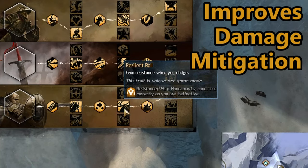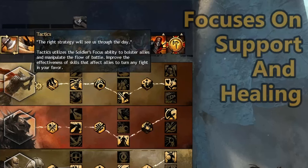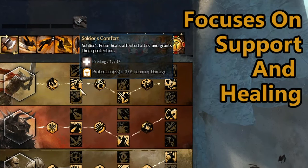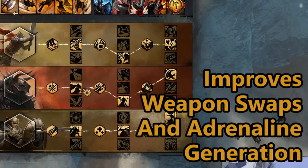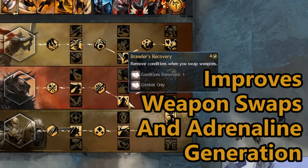Defense obviously emphasizes mitigating damage while offering ways to counter and stun enemies. Tactics is unique as it primarily focuses on supporting allies with might generation as well as being able to heal using shout skills. Discipline focuses on weapon swapping as well as giving some improvements to adrenaline generation for more burst skills.